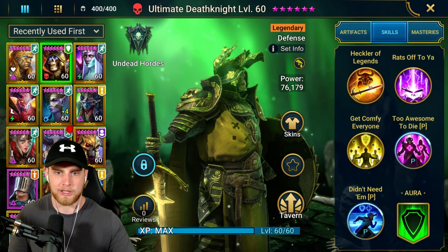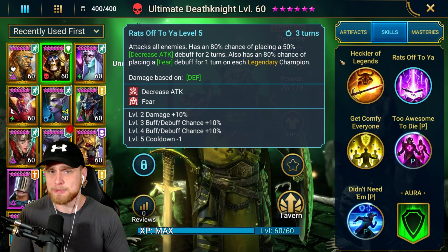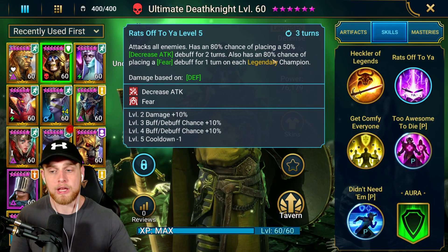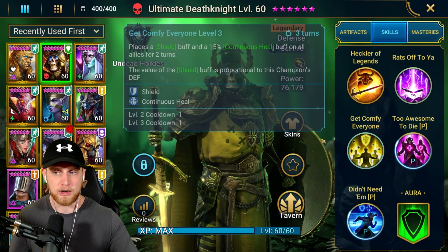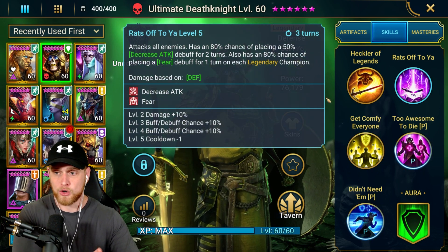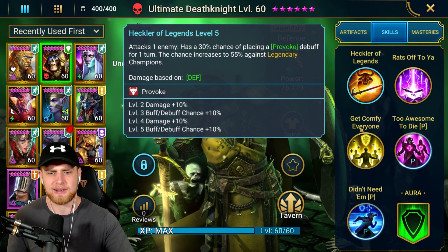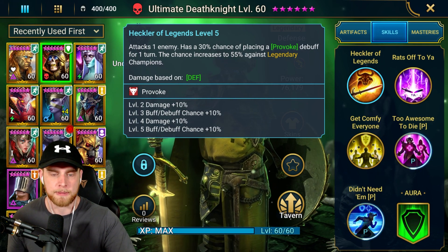First off, A1: provoke single target. The A2: AOE decrease attack, which is absolutely amazing. All these abilities are going to be significantly better if you go ahead and book this champion, so booking him is definitely pretty significant. Cooldown reduction on the A3, cooldown reduction and buff and debuff chance on the A2 and A1 - it's definitely worth the books, about 10 books. If you want to use him, definitely go ahead and book him.